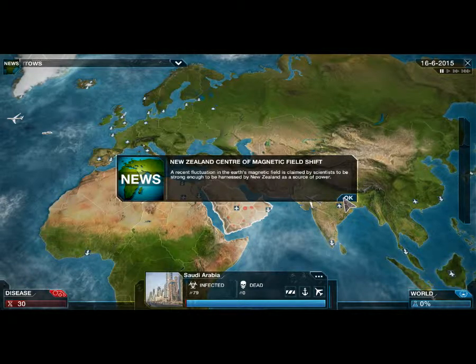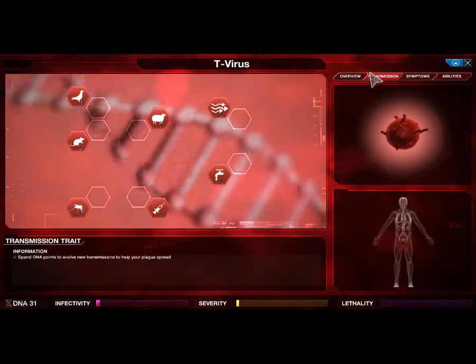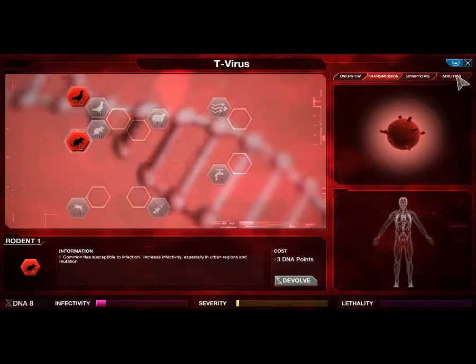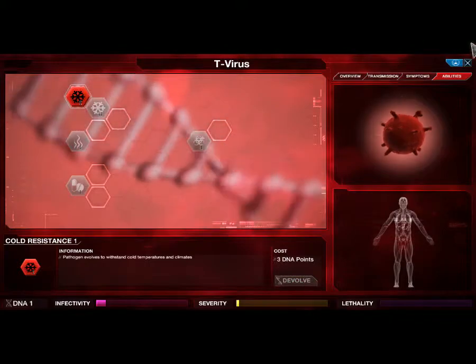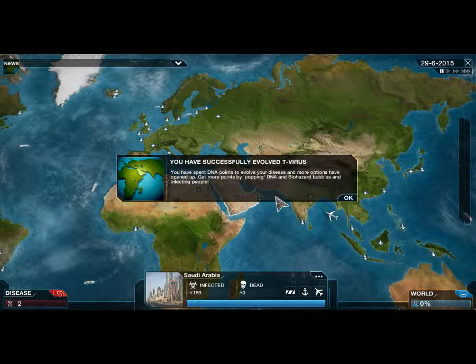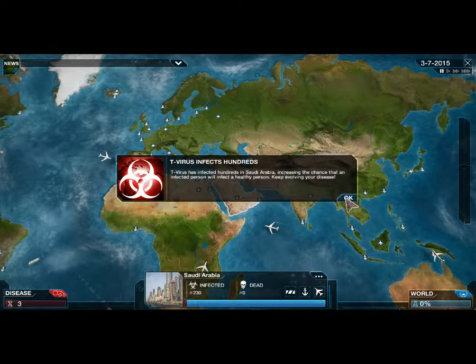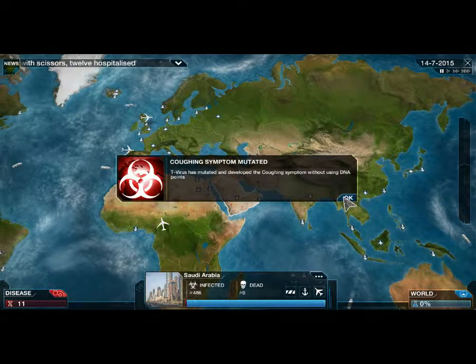Not sure how much contact there is in Saudi Arabia between people. Let's get some transmission going on here. We've got birds, transmitted by birds, fleas on rats — that's always classic. Cold resistance too. Looks like a rich Arab left his air conditioner on, his pet bird out of the cage, and the rat in the house, and they all got together and caused this mutation. You can blame that guy for what's about to happen.